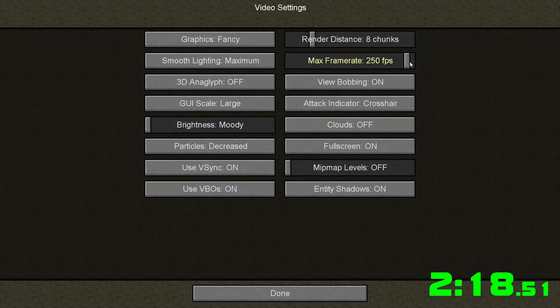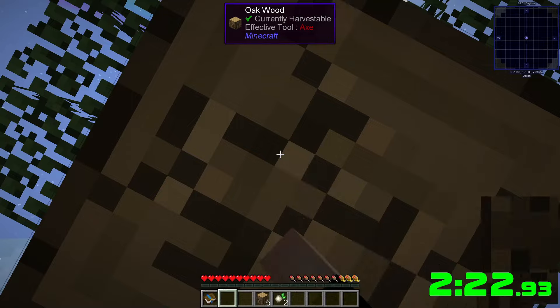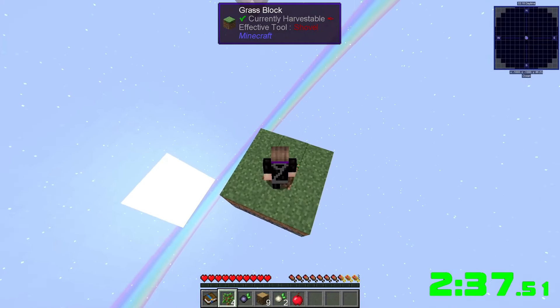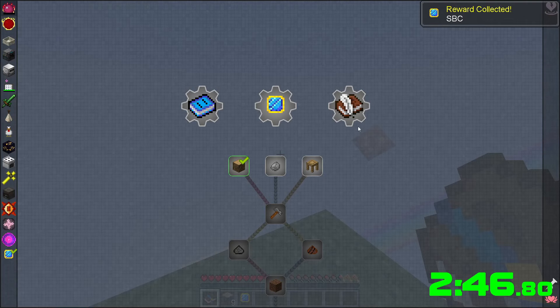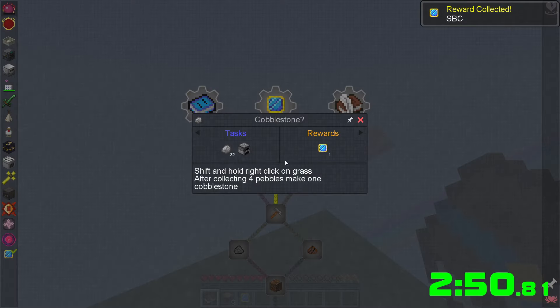Let's also turn our render distance down — no reason to have that up higher. Wow, this tree had a lot more stuff. Losing so much stuff is rough. We have whatever the heck that is — a crushing hammer. We're not gonna worry about that.